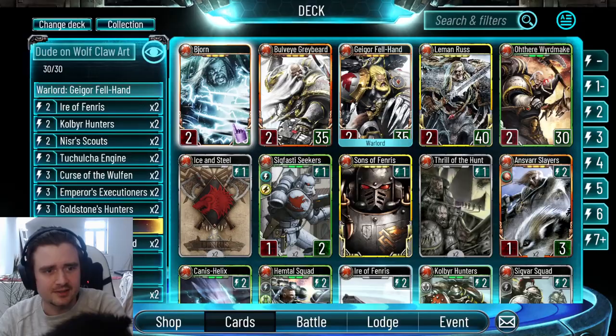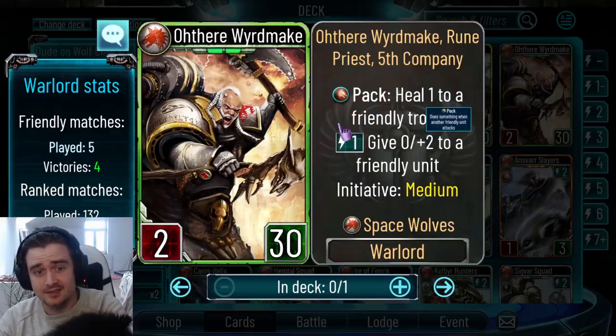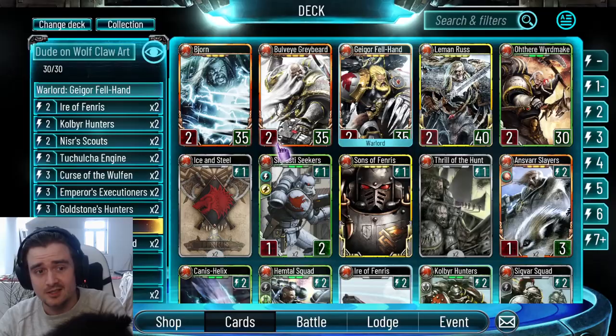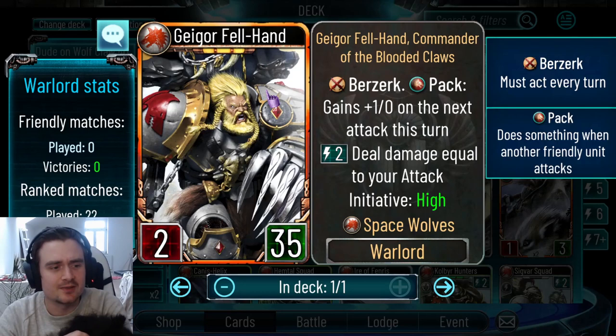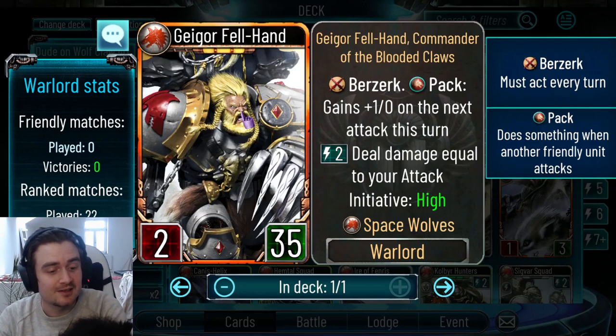He is not particularly good, I think he's pretty bland. But all the old ones, except Rusk, got some pack synergy. The one that struck my eye is really Gagor Failhand. He was like the worst of the bunch — just a really bad Loken with slightly higher health pool and Berserk, which was terrible. There was no synergy with the Legion or with the warlord whatsoever. I've been running him yesterday and today and I'm having a blast. I just wanted to share the deck I was using — it worked like a charm.